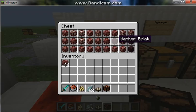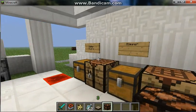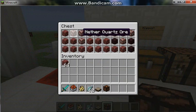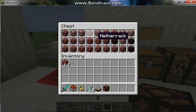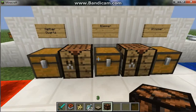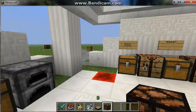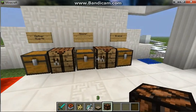Next is the Nether Quartz, which is finally an ore they added to the Nether. I kind of arranged it by how common it is — it's actually pretty common, kind of in between iron and coal, except it's in the Nether. Nether quartz will be used for many of the new redstone items.